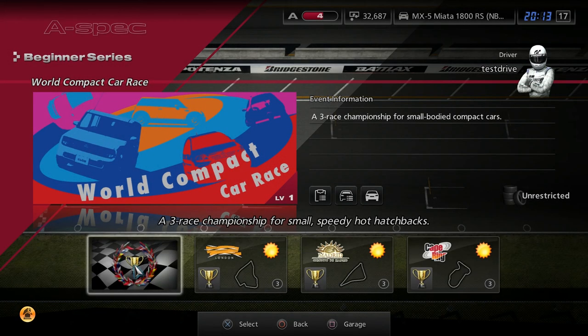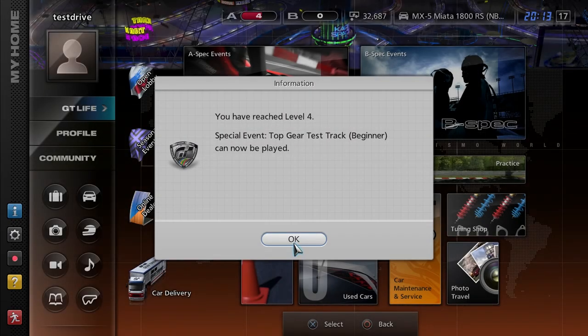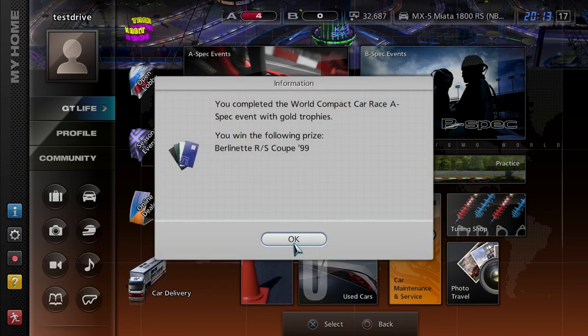Pretty sure we won an Autobianchi — or Autobianchi, however the hell you say it. We have the Top Gear test track races, which can be annoying but very interesting. There's also some weird French brand — what the hell is that? I think it's French. The Berlinette RS Coupe.